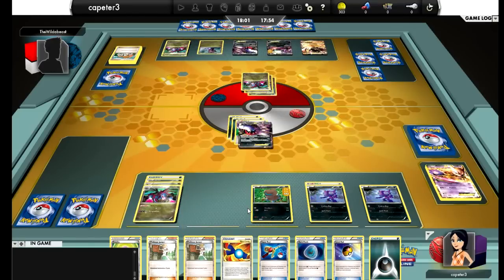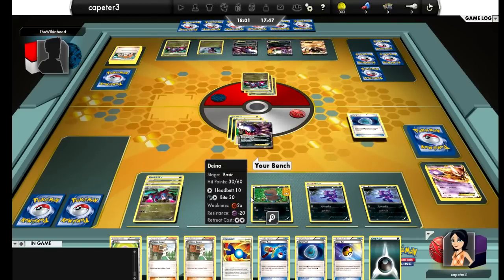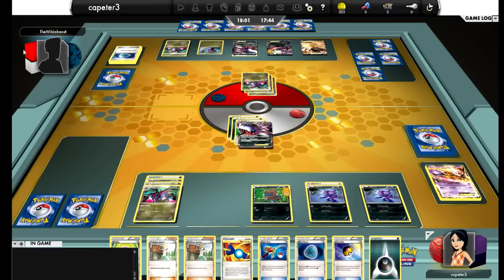He plays a Juniper without playing an Energy — I think he's hoping for the Dark Patch and hitting the Fighting Energy. He got the Fighting Energy off the Juniper, attaches to Terrakion, has the Dark Patch for the Darkrai. Now he's going to Dark Trans that Dark Energy — actually, he has to Dark Trans it up to the active Hydreigon in order to be able to retreat back to Terrakion, then Trans it back up to Terrakion so that Terrakion can attack.